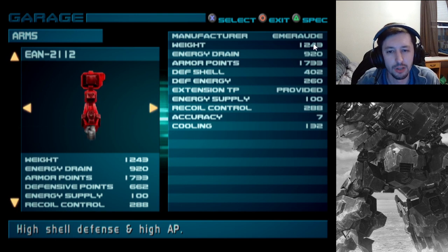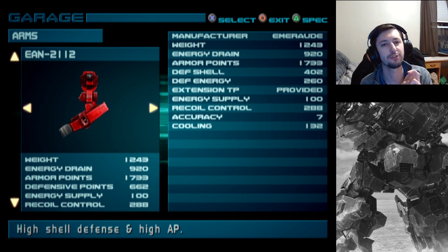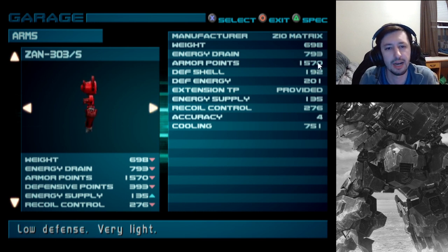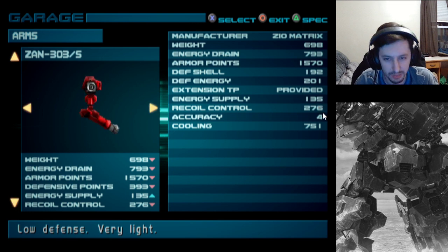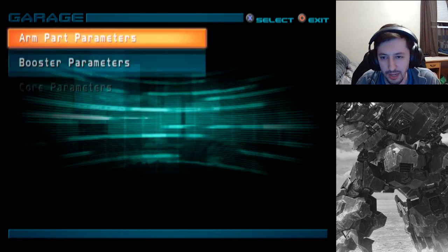As for arms, we now have other stats. The energy supply is a percent multiplier to your left arm blade for damage or the energy shields in this game for added defense. An energy supply of 100 is just no increase or decrease. If the stat is under 100, there is a penalty. This is the highest, with a 35% increase to damage or the shield block. Recoil control for the most part just helps benefit the fire rate of a very high fire rate weapon, at least that's what it is in other games.